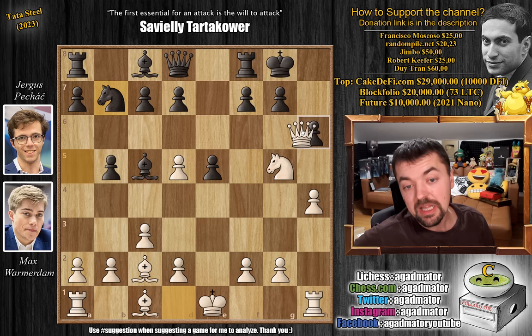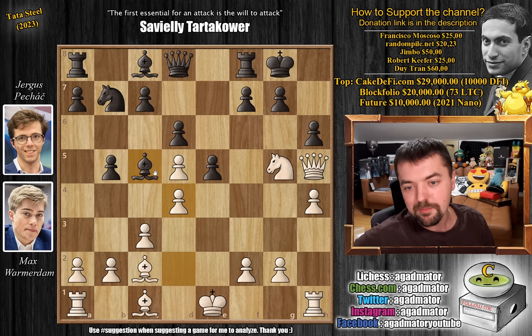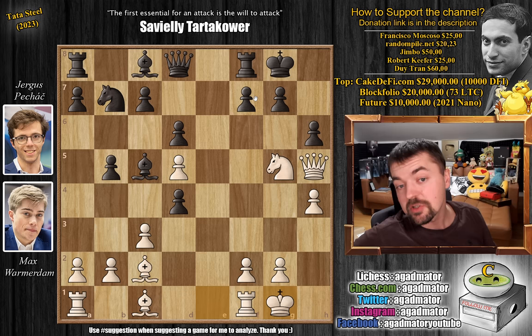Knight to b7 was played, and now queen to h5. There is no hope in capturing the knight. We have pawn to d6, and now pawn to d4, attacking the bishop. E captures on d4. Probably you're expecting something like king to f1, as that's what we were discussing earlier, but here Max just castles. He says: I no longer need the rook on the h-file because my bishop on c2 is strong enough. So pawn to f5 — you have to close this diagonal, otherwise you're just going to get destroyed.